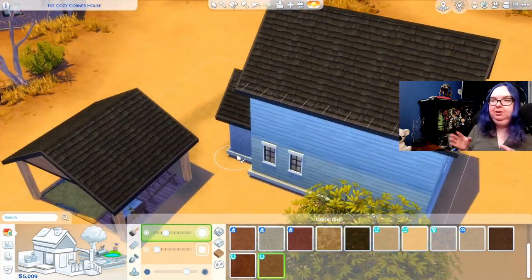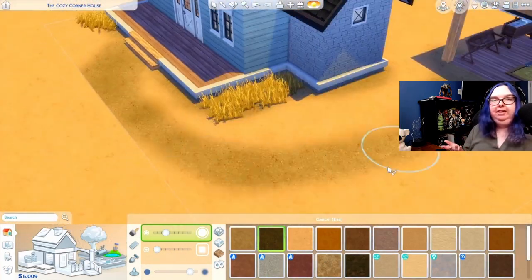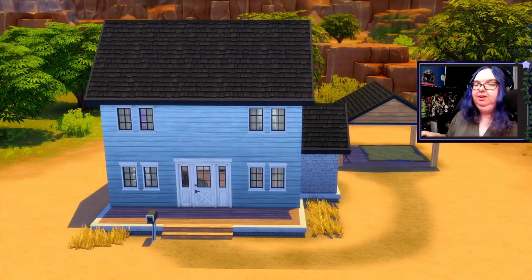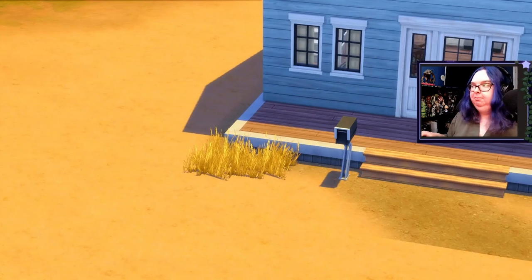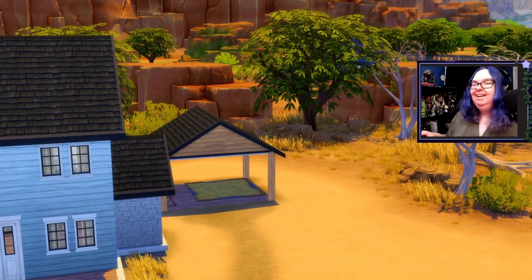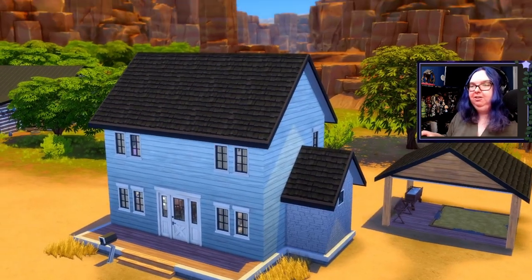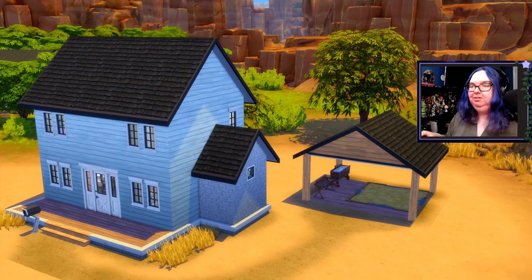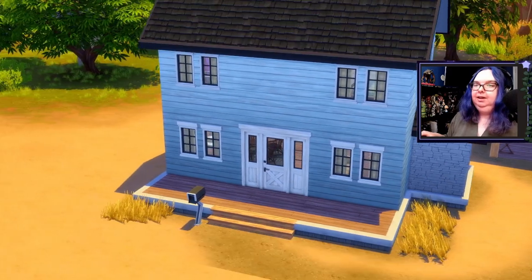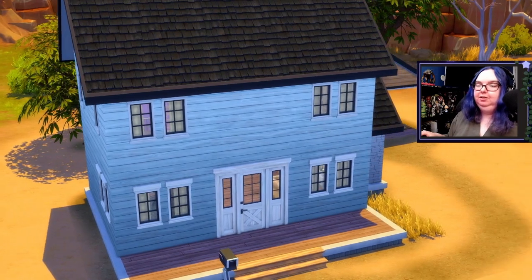I put a little landscape terrain paint down, and then let's hop into the game and check out the build. Welcome to the Cardigan Mini Ranch! I did put a mailbox down — you can see it right there. There's really not a lot going on here given it's a small lot. There's our little undercover horse area, and the house is fairly simple without a lot of shapes going on.